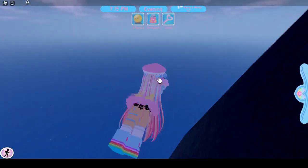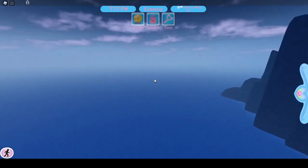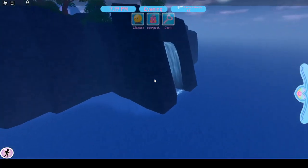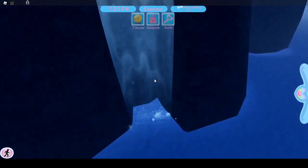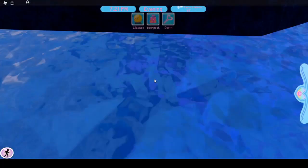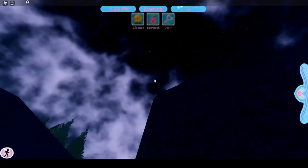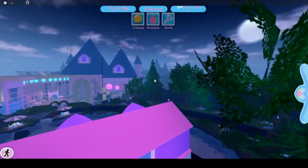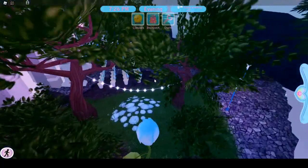I don't see the lighthouse anymore — maybe you can only see it during PE, or maybe they got rid of it. I'm not sure if there are still diamonds down there; since I'm in a private server I'm not sure if they actually removed them. I think they probably did because of the randomized diamond locations now.